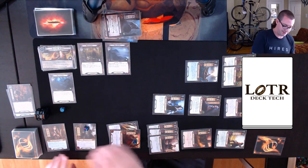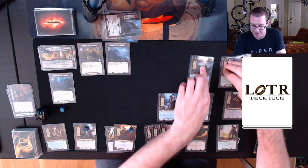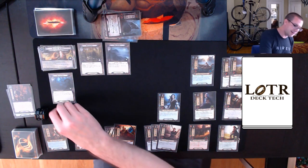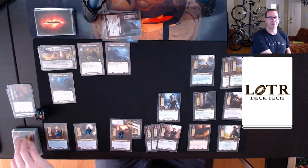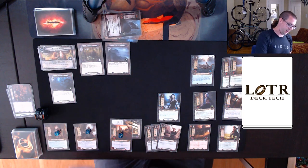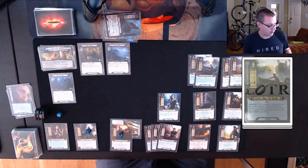Threat is up to 36 — maybe one of those Elrond's Councils would be good now. Refresh the giant ally board state. Getting into the next round, I get all these resources. At some point I'm just going to stop tracking resources on Hyrluin — it's not worth it. I discard Elven Light and spend two on Arwen for another Long Lake Fisherman.